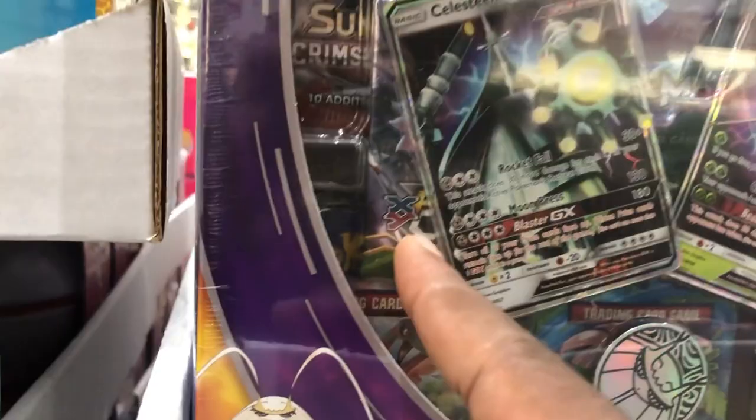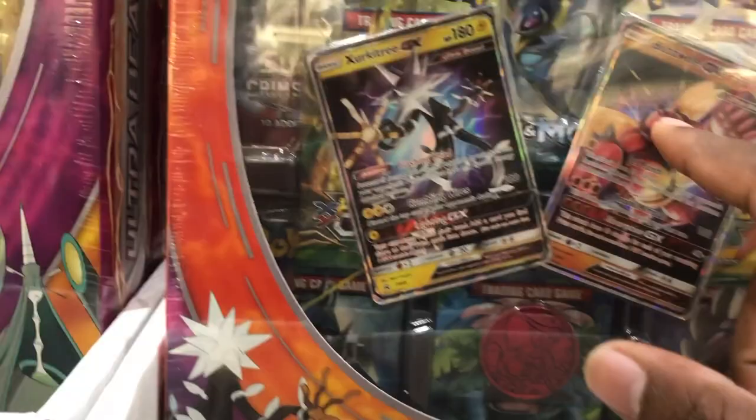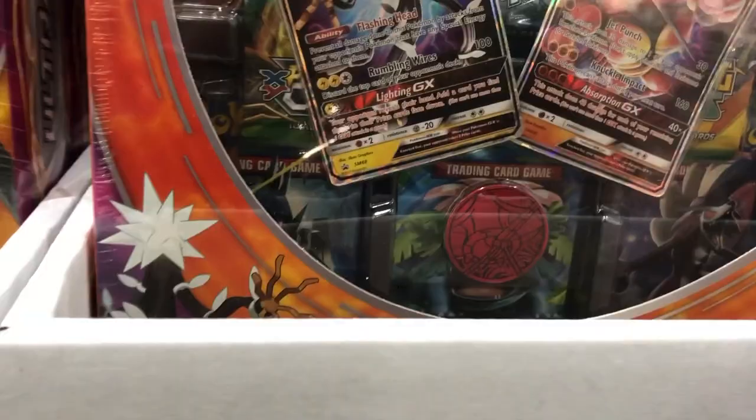In the Pheromosa and Celesteela box you have XY Fates Collide, XY Roaring Skies, two Crimson Invasions, Sun and Moon, Burning Shadows, Evolutions, and Guardians Rising. Over here we've got the Buzzwole and Xurkitree, and it looks like we've got the exact same packs again - Roaring Skies, Burning Shadows, Evolutions. Good variety of packs apart from maybe XY Fates Collide and Crimson Invasion, but the rest are quite good at that price.